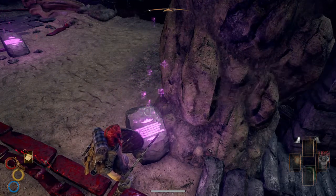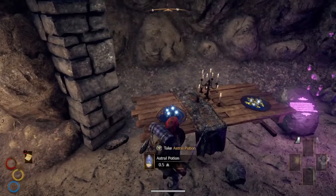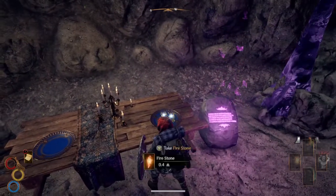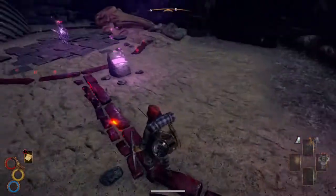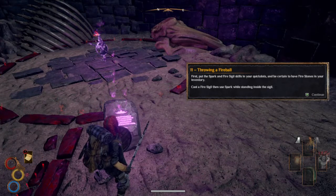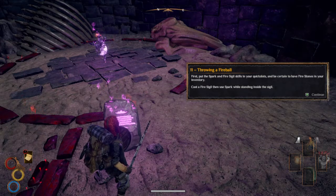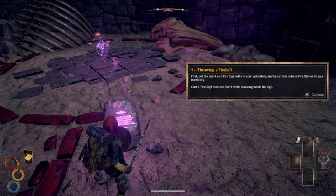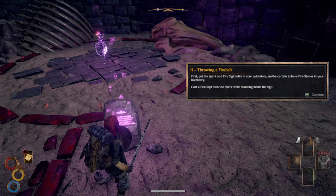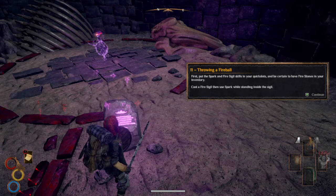I think that's what I was doing when I was holding the trigger — astral potion, firestone. Fireball: first put the Spark and the Fire Sigil skills in your quick slots and be certain to have fire stones in your inventory. Cast a fire sigil, then use Spark while standing inside the sigil.